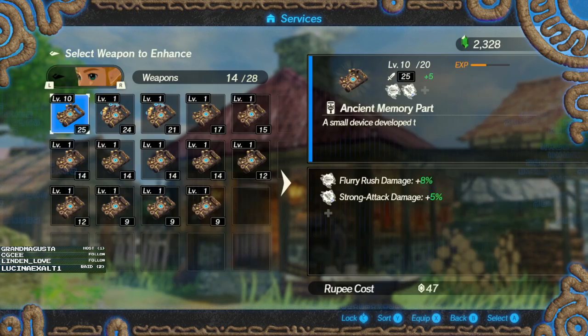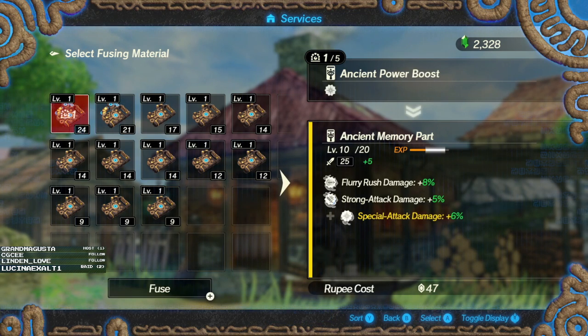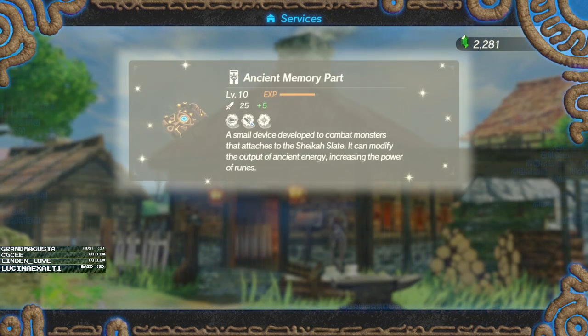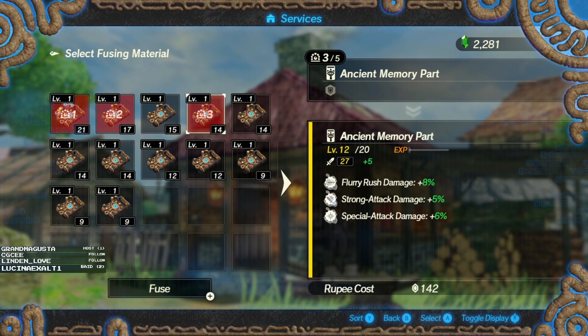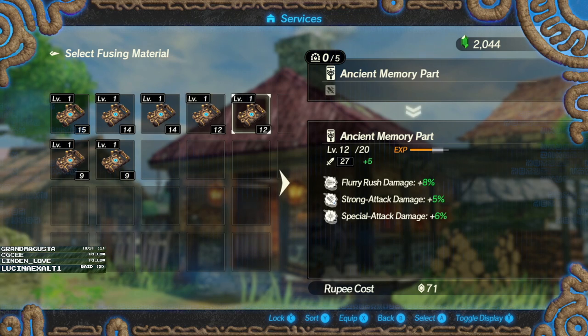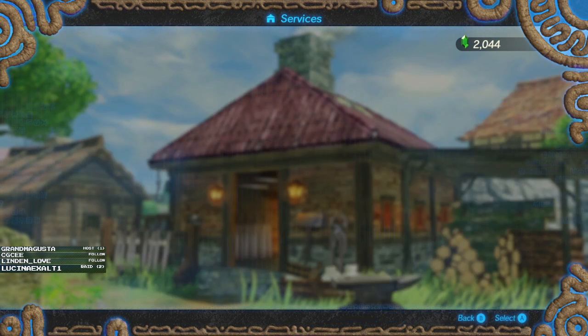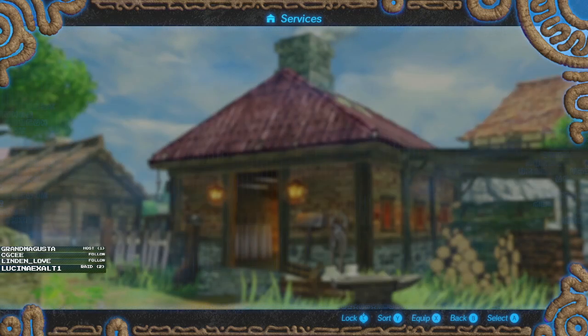Now let's fuse. Special Attack Damage - yeah, I think so. Wait, Special Attack Damage 6 and 6. Fuse. Now let's take mid-air and mid-air - that's a really bad one - and fuse those. We're just upping the level as much as we can here. 28 attack - oh, that's gonna be so rough to play with. Well, that's what we're stuck with. Level 52 is nothing to sneeze at. What's your attack with this thing? 28. What was your attack before? 36. Crap.